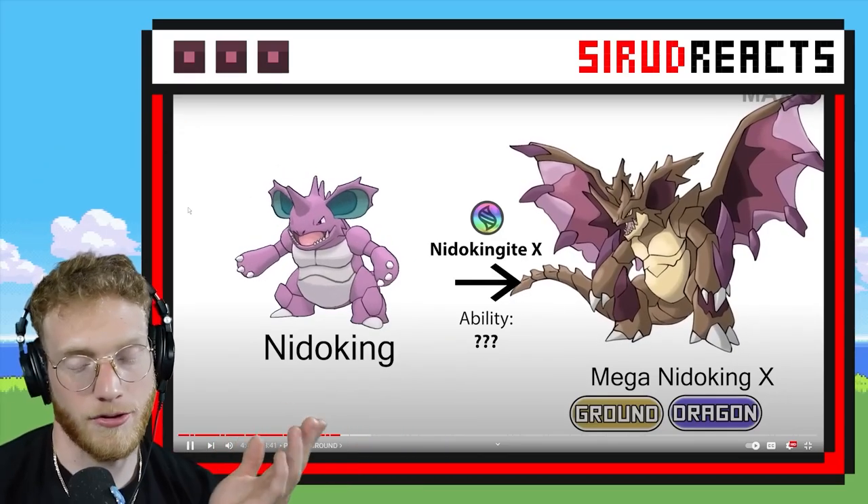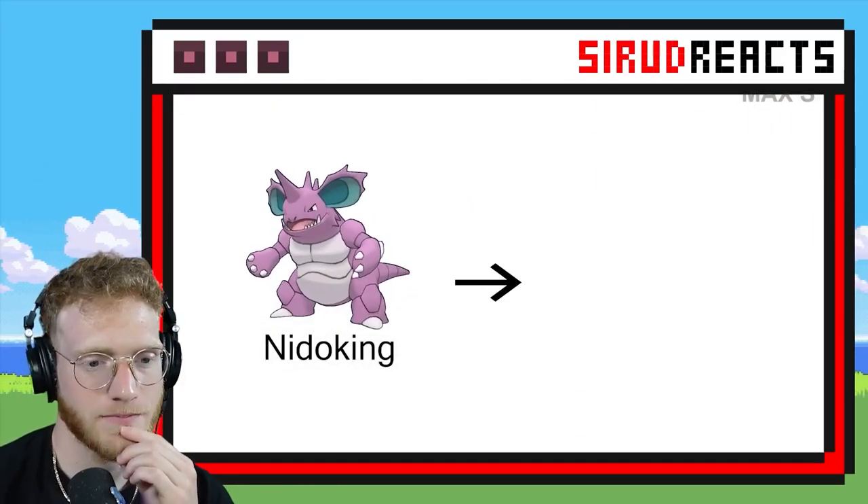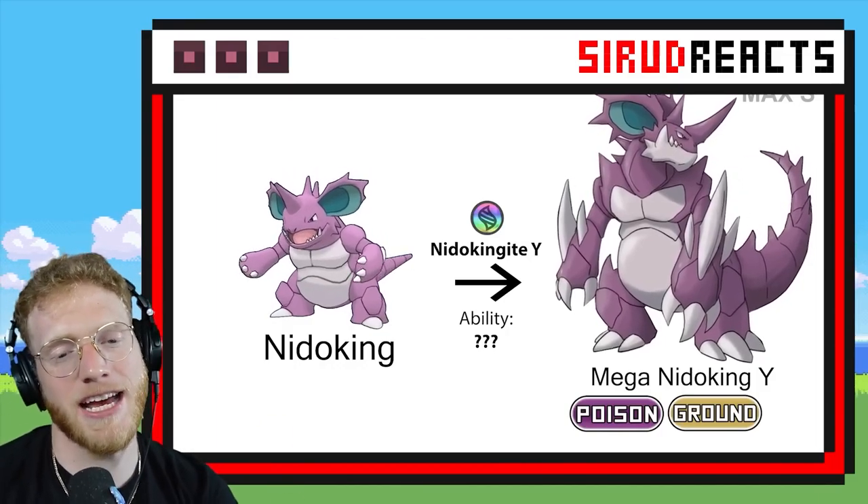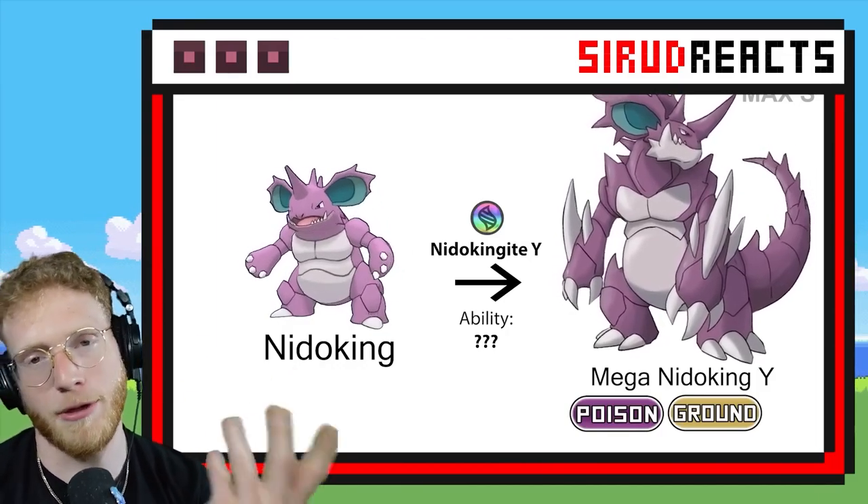Let's see what the Y form looks like now. I feel like if it actually had a Mega, realistically, this is probably what it would look like.